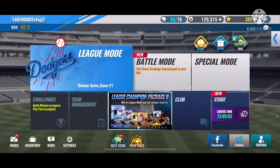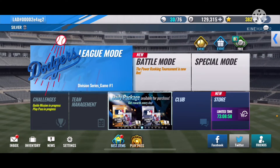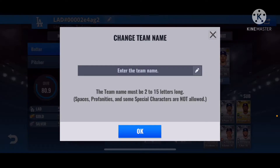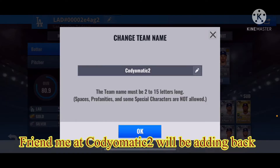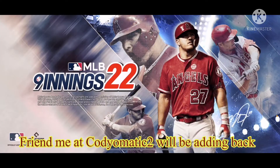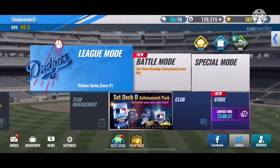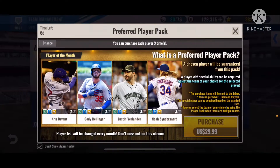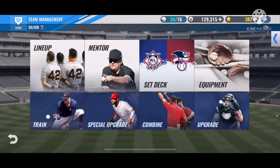Alright, we are back and we got a brand new series — a brand new team. We are a Dodgers team now and I already opened the 500 premium player packs. I'll show you what I got. I'll show you the set deck first — I got a Dodgers set deck, as you see, 25 Dodgers players basically.